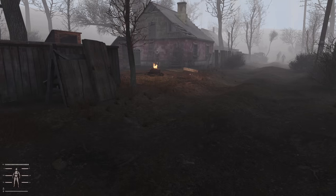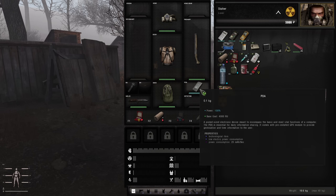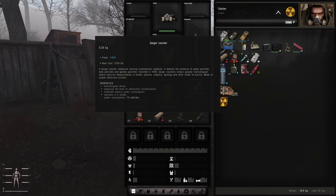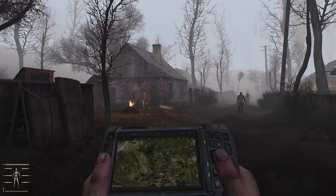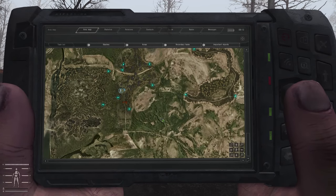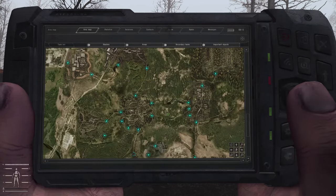Don't forget your PDA — put it in this slot here. I don't know why it's not there by default, but put that there. You've also got a detector. Stick your echo detector in because it's going to be something you use more than anything else. If you hit Tab, that will bring up the PDA. Looking at the PDA, you'll see we have a map. We can zoom right out. We can see lots of ways to travel — these are the ones available to us, but there are secret ones we don't have access to yet. We are in Cordon, starting down here at the Rookie Village.